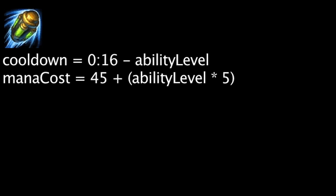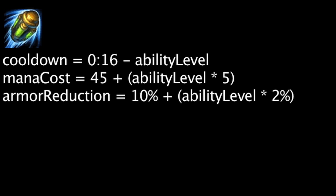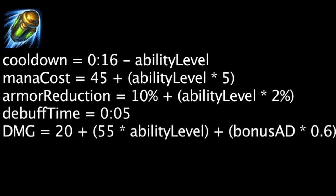His Noxian Corrosive Charge ability has a cooldown equal to 16 minus the ability's current level. It will cost mana equal to 45 plus the ability's current level times 5. When cast, it will reduce the target's armor by 10% plus 2% times the ability's current level for 5 seconds. Over the duration, it will deal physical damage equal to 20 plus the ability's current level times 55, plus Urgot's bonus attack damage times 0.6.